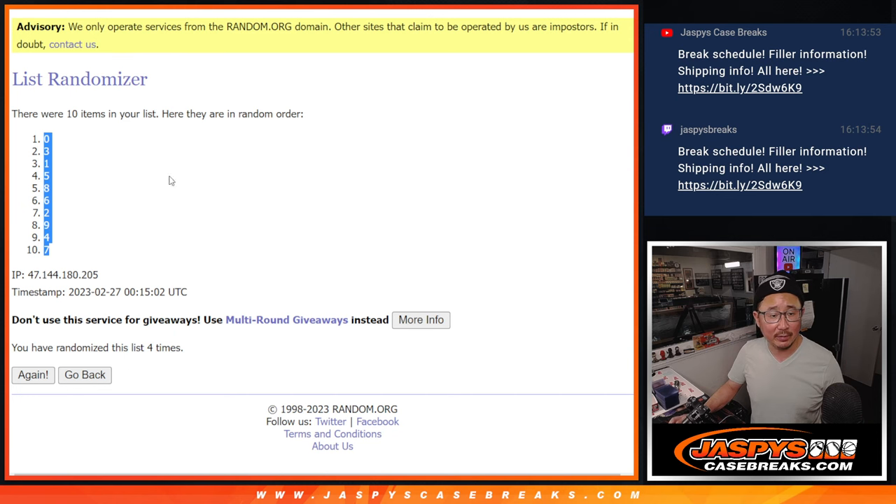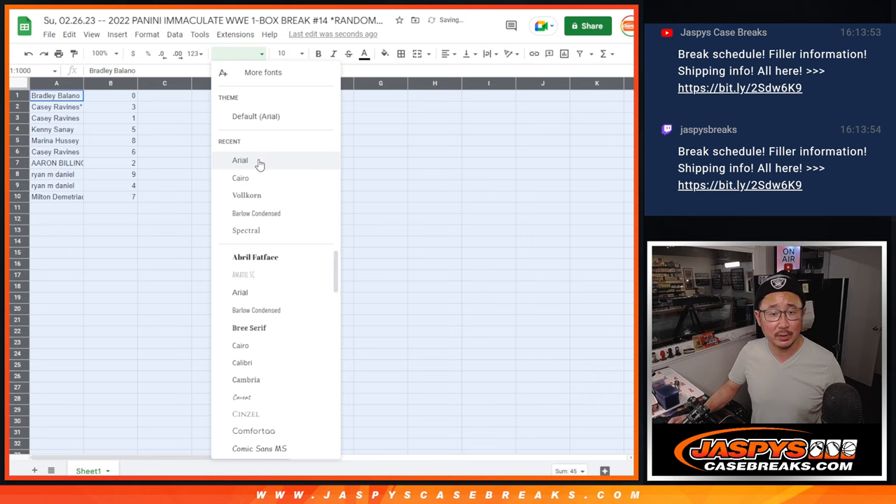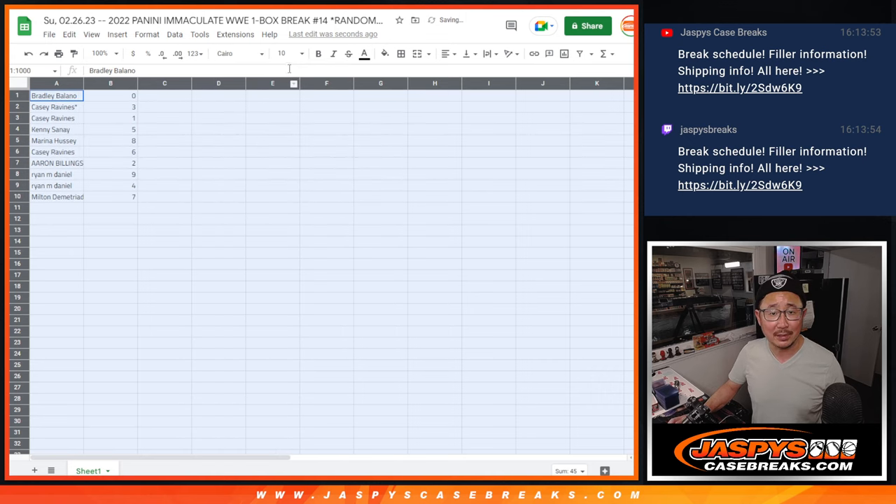We've got zero down to seven. Remember, zero gets any and all redemptions, including one-of-one redemptions. One still gets live one-of-ones, of course.